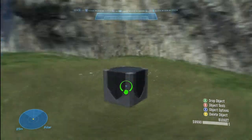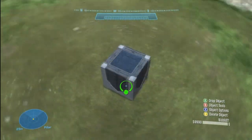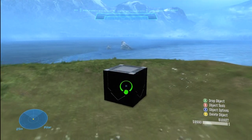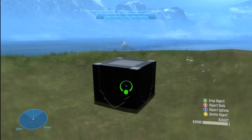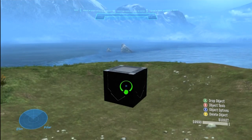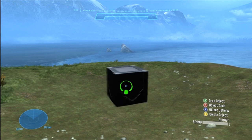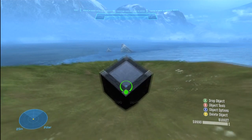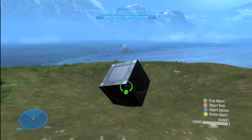Your right thumbstick allows you to move around the block without moving the block itself. Your left thumbstick moves it back and forward and side to side. Your right bumper and left bumper move it up and down along with you. If you hold your right trigger and move your thumbstick, it twists the block either way. If you hold your right trigger and use your left thumbstick, it moves you in and out — closer to the block — without moving the block itself.